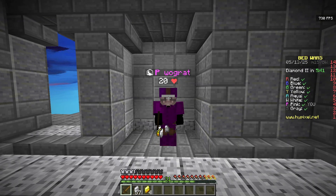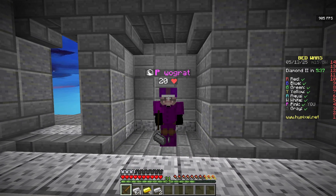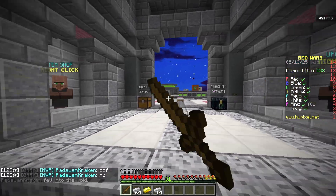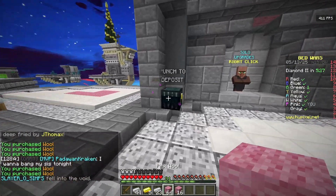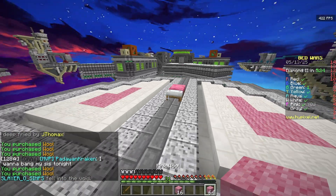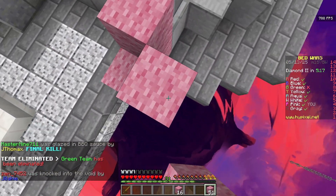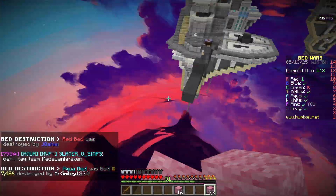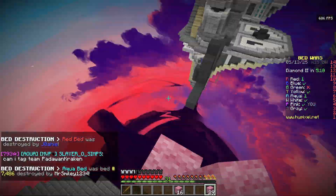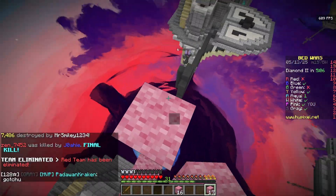We're here in-game. I'm not using shaders at the moment so the game's gonna look not as colorful — I'm using Luna's built-in lighting mod. For a fair comparison for this client test I'm not gonna be using any texture packs. I am averaging about 600 FPS right now.